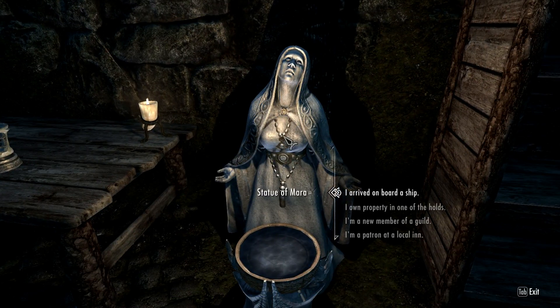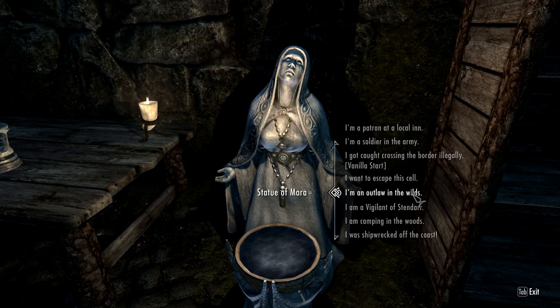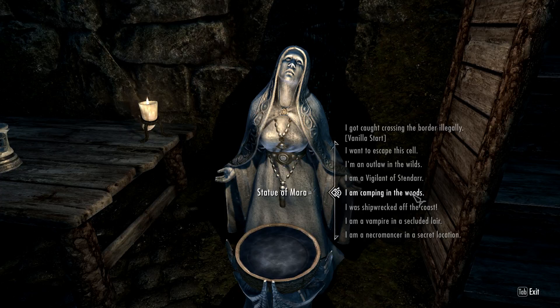Approach, my child, and choose where your new life shall begin. Since I'm going to be a Wood Elf sort of stealthy character — he's not a Wood Elf only, he's a Dark Elf as well — I'm going to have him camping in the woods, and that'll set me up pretty good for the intro quest anyway. So we're going to start there.